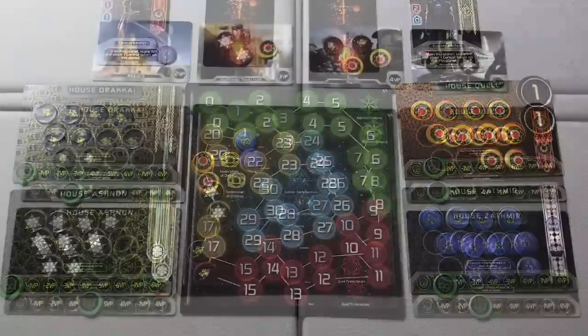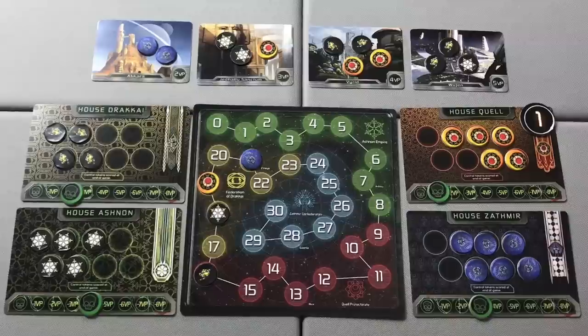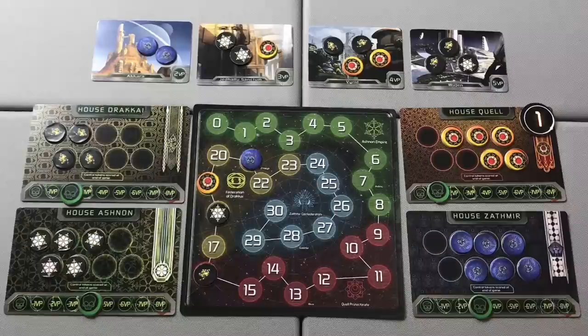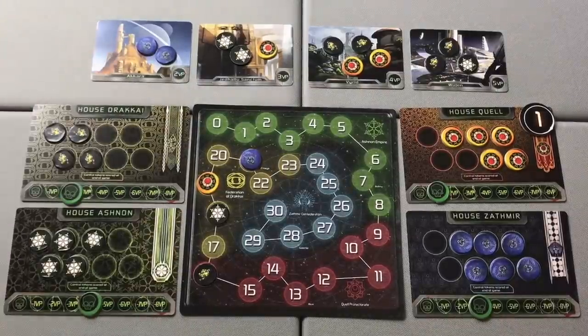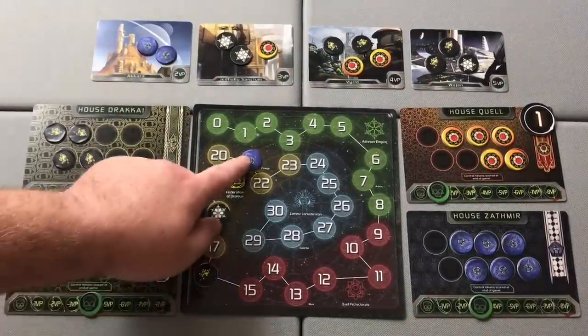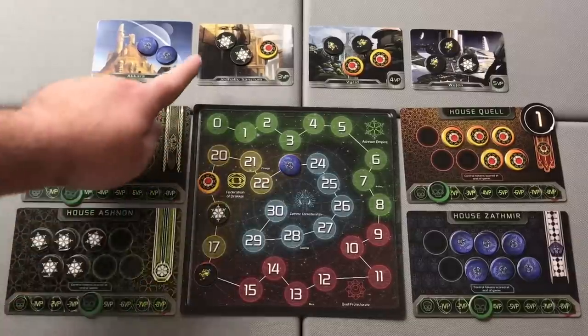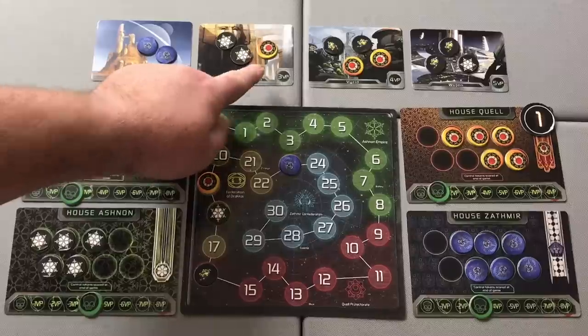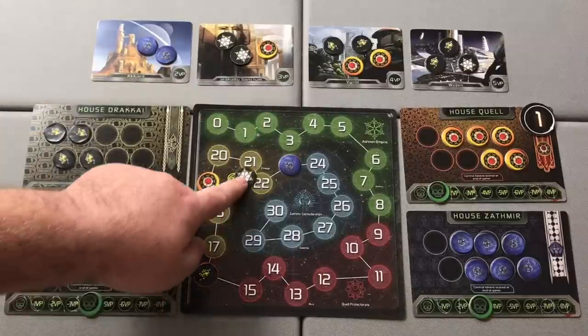We then move to in-game scoring. The first thing we do is score the planets and look at control tokens. On each planet, the faction who has placed the most control tokens will score that planet's victory points one last time. Our blue player has two of their control markers on the first planet with no other factions present, scoring two additional victory points. On the second planet, the Ashnan player has two control tokens to the Quell player's one, picking up three victory points and taking them from 18 to 21.